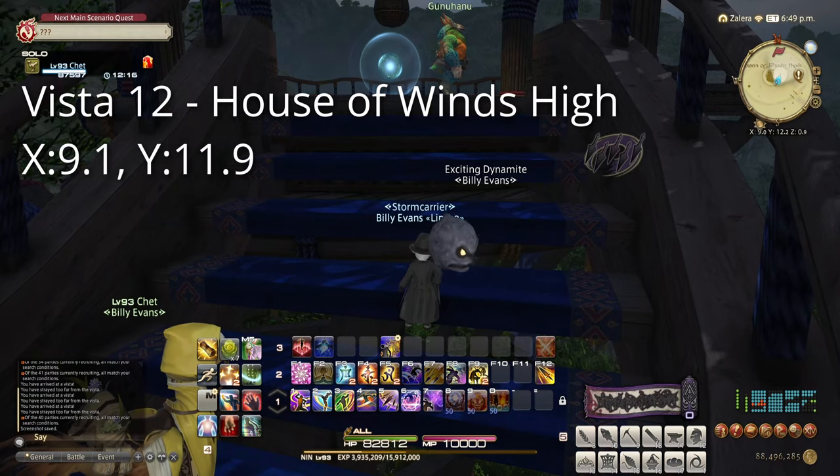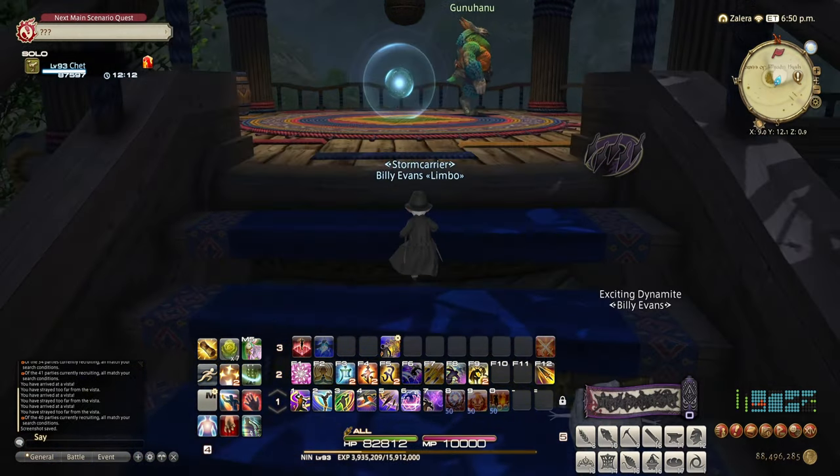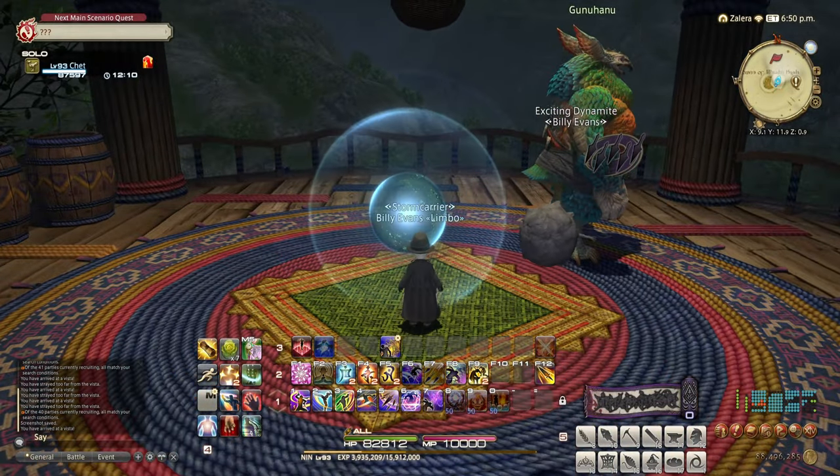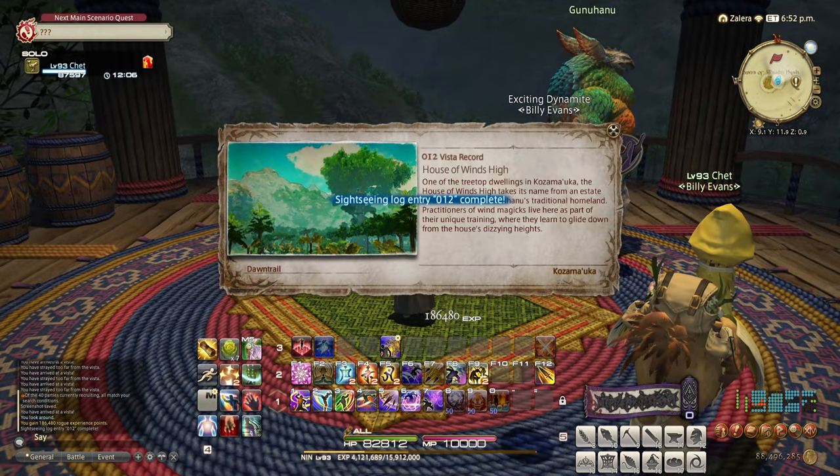Our first target: the House of Winds High at 9.1 by 11.9. This is at the top of the really tall tree that you climbed up in the MSQ. Go ahead and use Lookout, and you'll get this one unlocked.